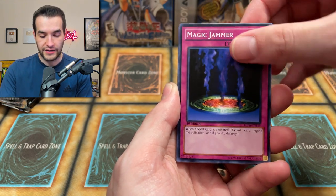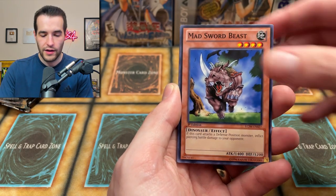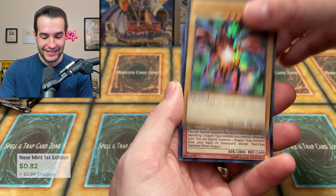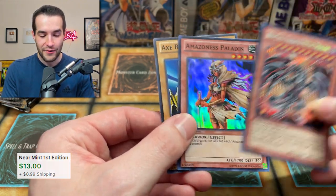Two-Headed King Rex, Magic Jammer, Divine Knight Ishark. I would love to do this with Yugi's World but it's so ridiculously expensive — maybe one day. Mad Sword Beast. Shadow Tamer. Red-Eyes Black Dragon is in here — we finally pulled it! Let's go. And then another Red-Eyes Darkness Metal — that's number four, with an Amazonist Paladin and an Axe Raider. That was a great pack right there.